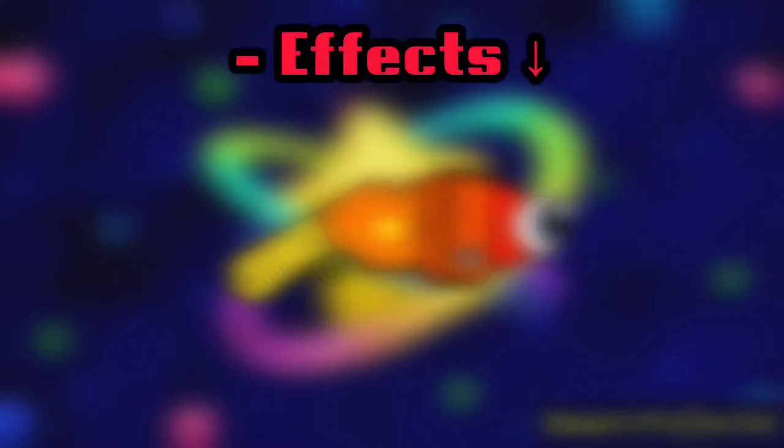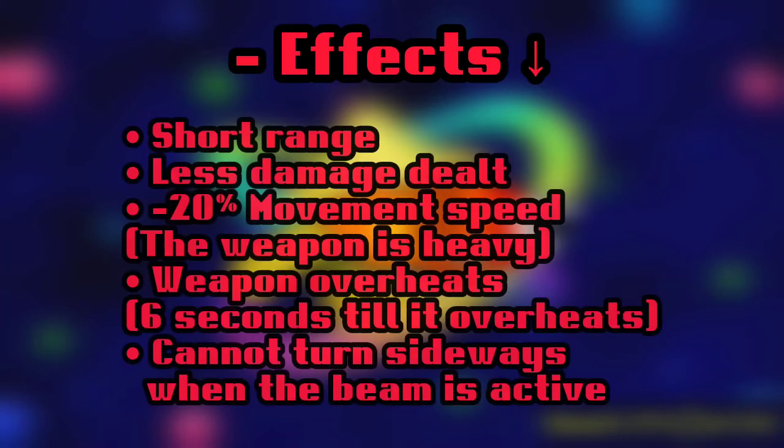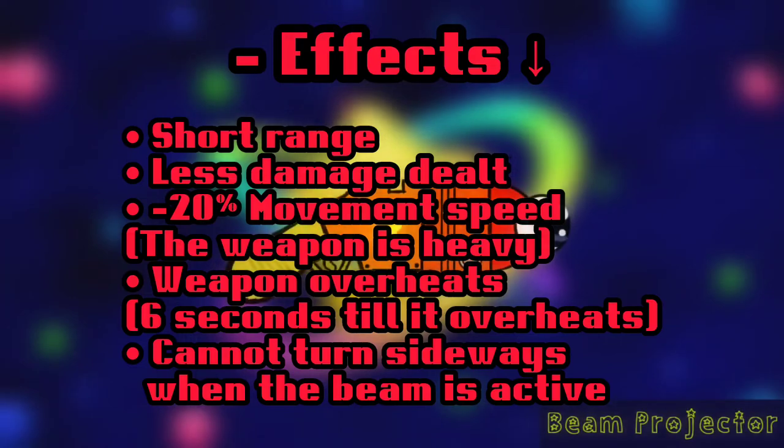Its negative effects on the other hand are: short range, deals less damage, your movement speed is reduced to 20%, the weapon overheats, and you cannot turn sideways when the beam is active.